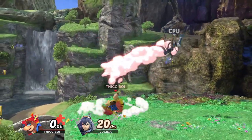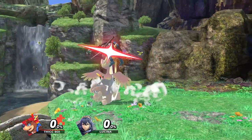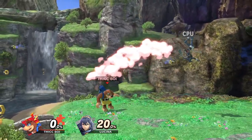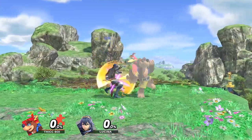Another weird combo is up throw into nair. This one's really weird because you can set up a tech chase situation - if your opponent tries to tech immediately on the ground, you can go for side B to cover that, since side B has a lot of range to it. Along with this, we have forward throw into side B.